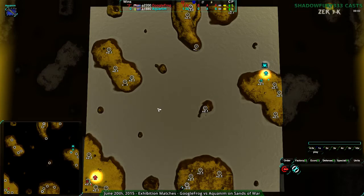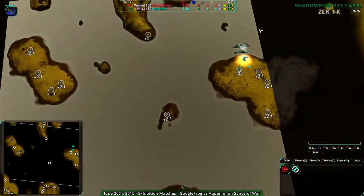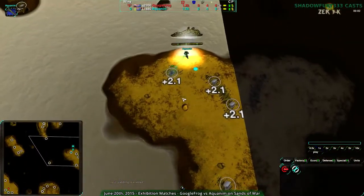Sands of War is a C-map. I know a lot of people don't like C-maps, and I think this is one of the weaker ones. It's not symmetric at all — you have this weird setup — but it was kind of part of the series, so I thought I'd just close it out and see what Akadem and Google Frog did as their last game.